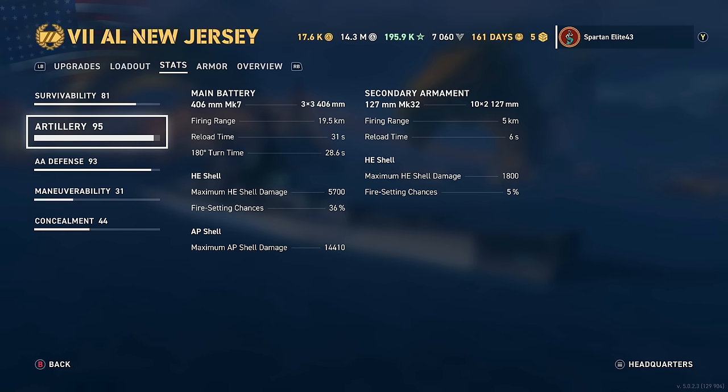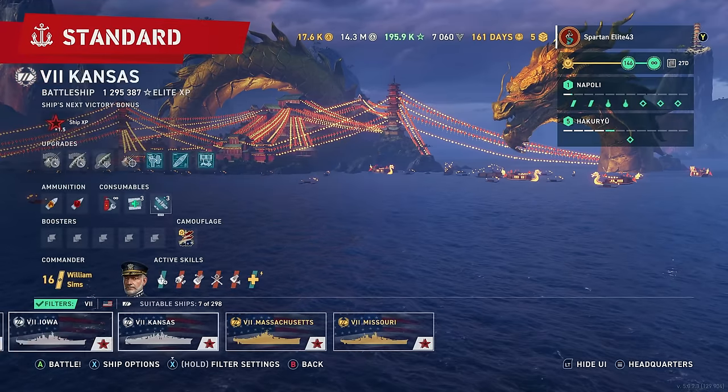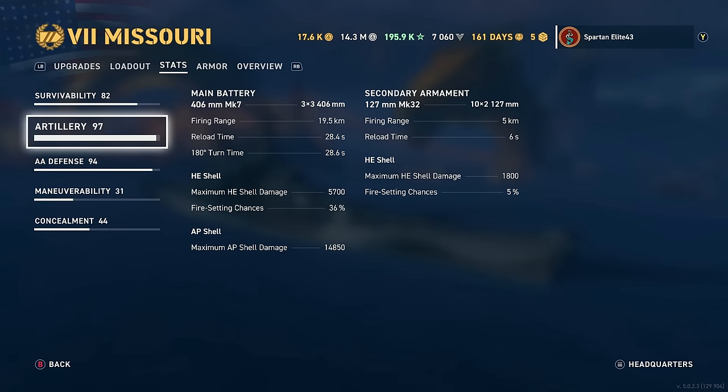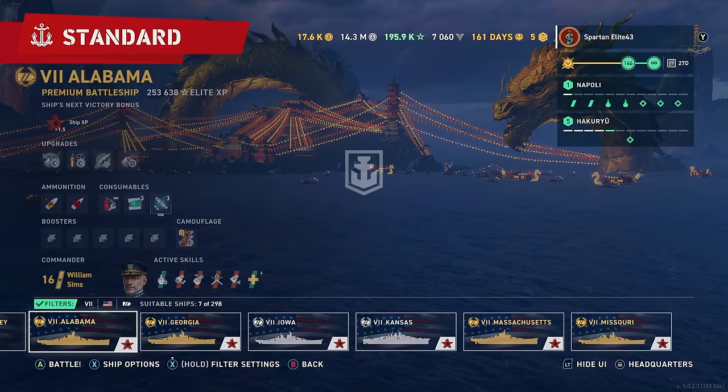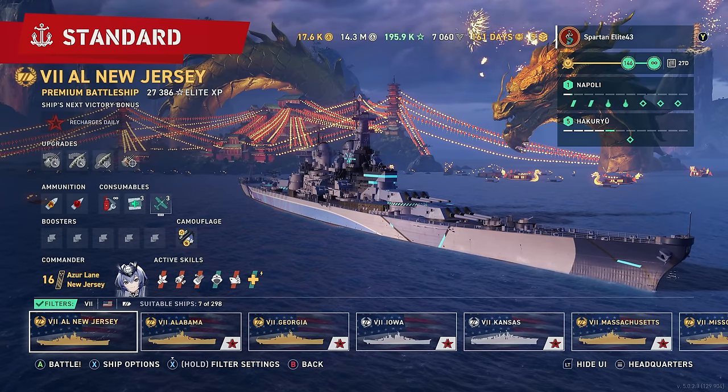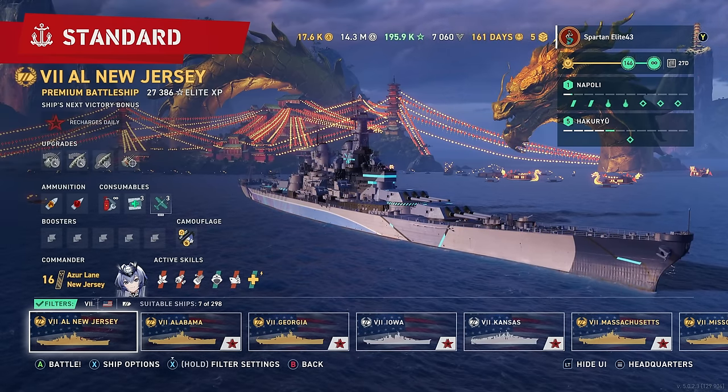AP shell maximum damage, before any perks, is 14,410 - which is the Iowa's post-nerf AP shell damage. Missouri is the only one that gets the pre-nerf version of the Iowa AP damage, which is a little unfortunate. The whole purpose of this thing is that extra damage stacking ability, so I would have loved to have seen them keep it the same as the Missouri in that regard.